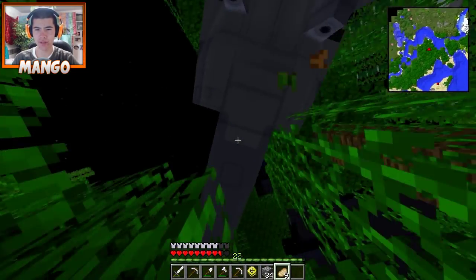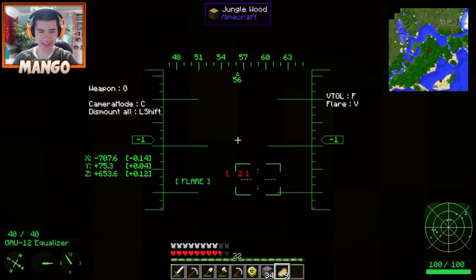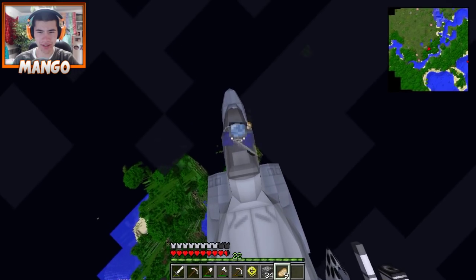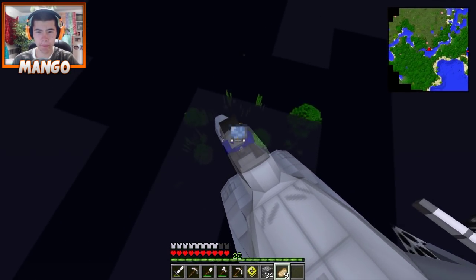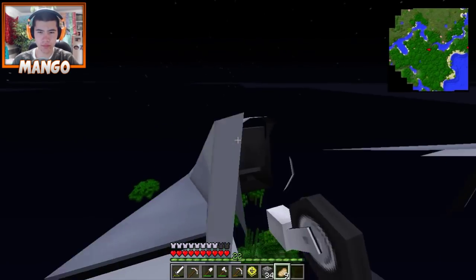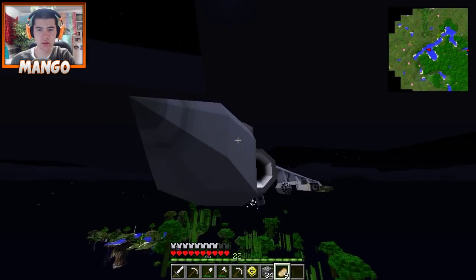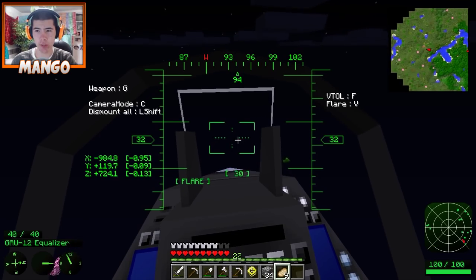I got to get higher up. How do we get higher up? Just aim your cursor up, maybe. Okay I'm in the air, I'm good. We got a swamp over here. You know, my dog is not happy with this plane ride. You're just glitching out in front of me, though.